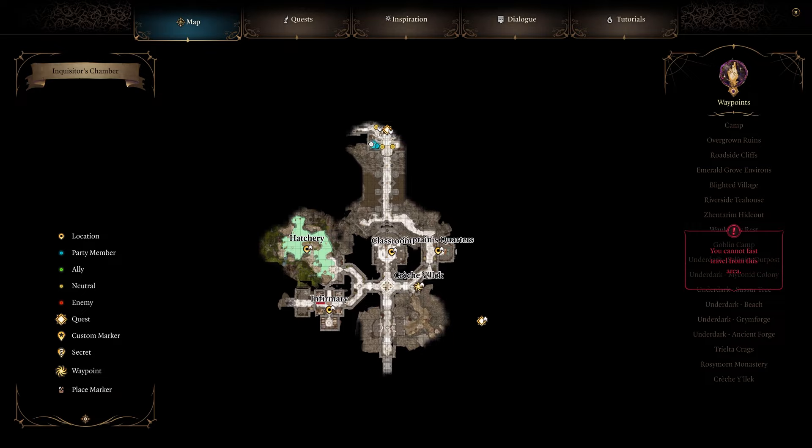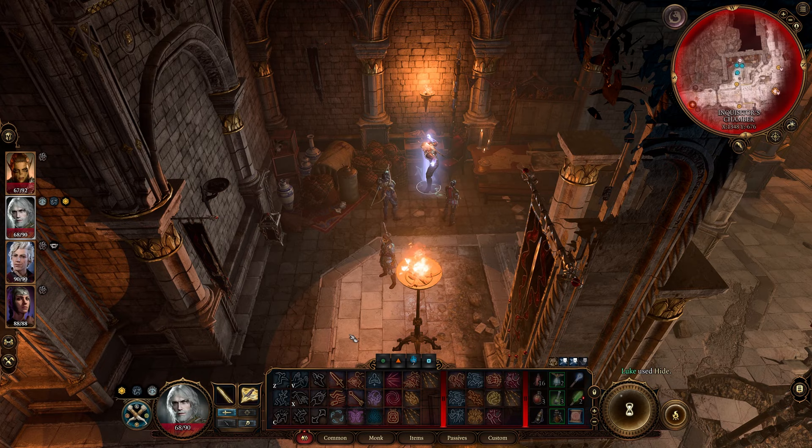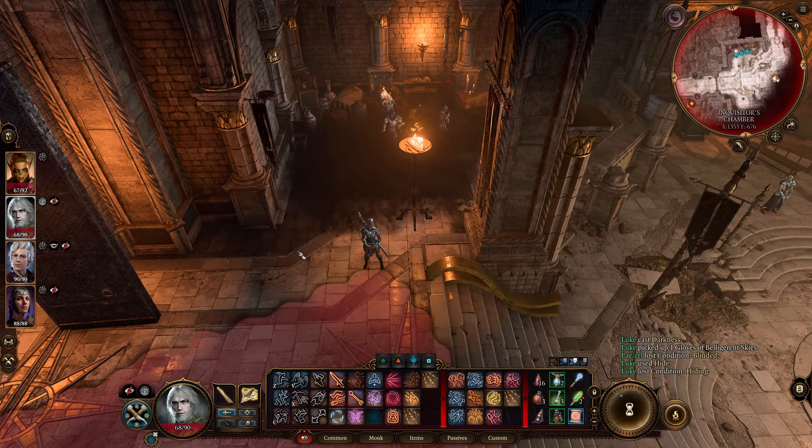Next up we have the Gloves of Belligerent Skies. To get this one you just need to go to the top of the Kreshelek area where the Inquisitor is at, and you can get them right here in this chest — I'll use Darkness to grab it. Here it is.